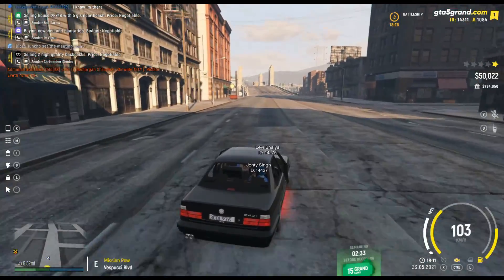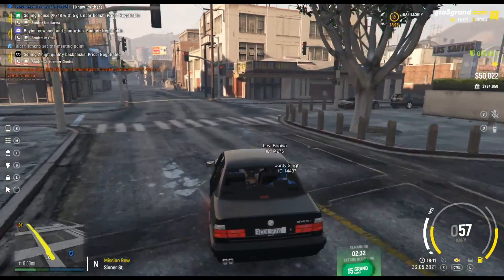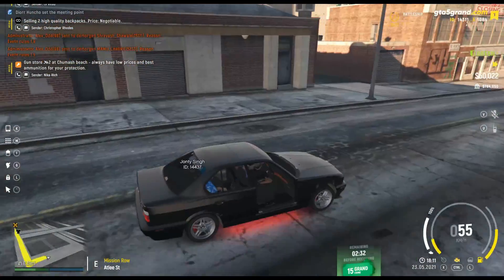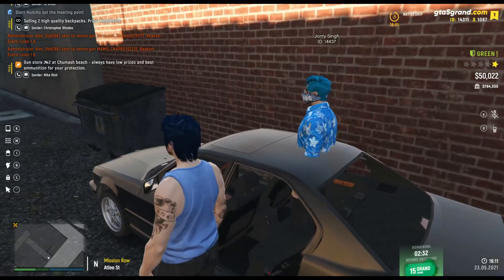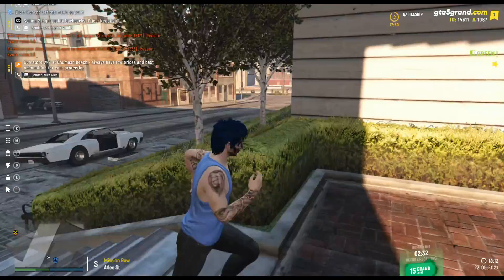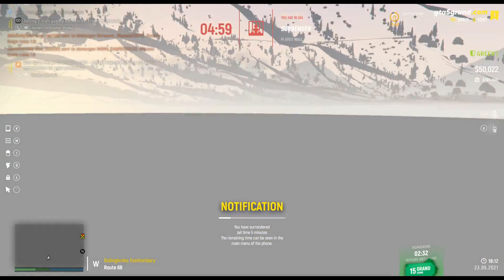You have to go to the police station — there will be a blue star on the map. You have to go there. This is MRPD. Let's park our car. After going to the police station, you will see an NPC on the left side. After going inside, you will need to surrender. I want to surrender myself.